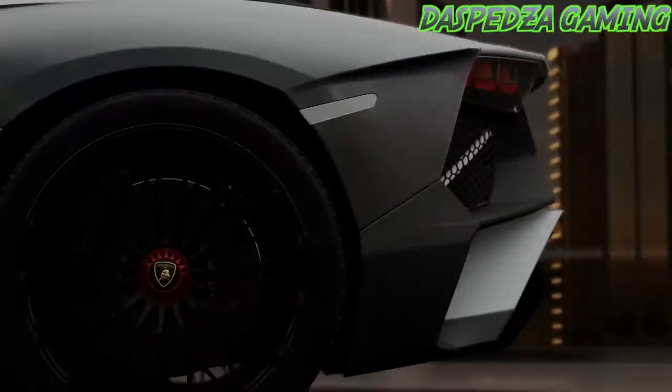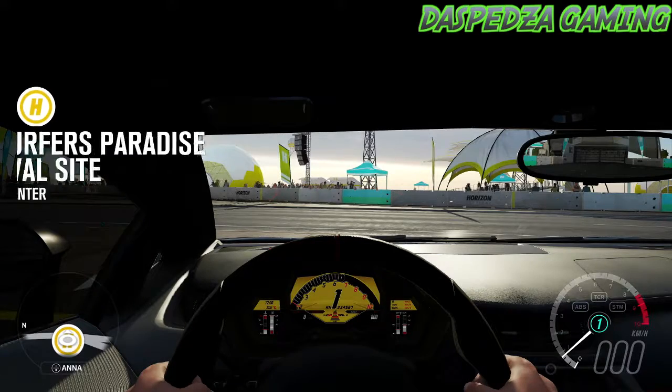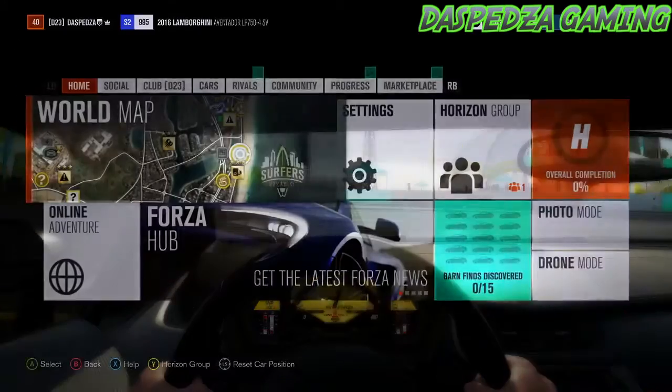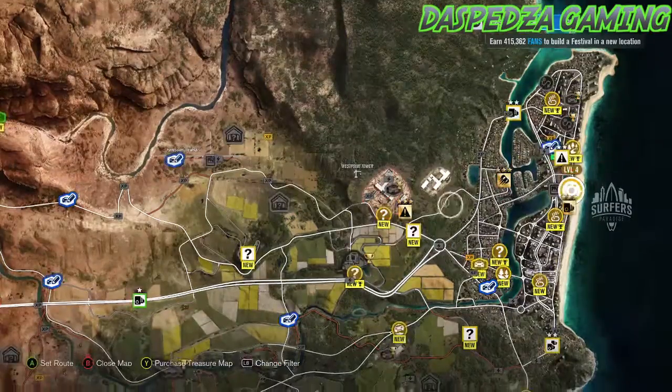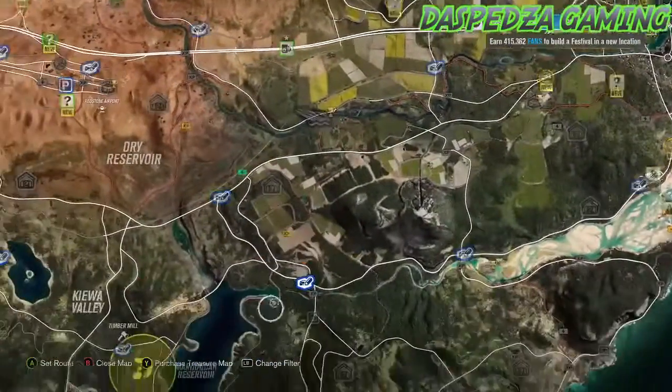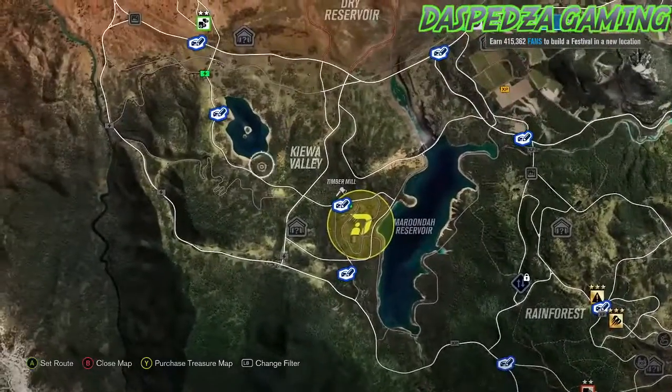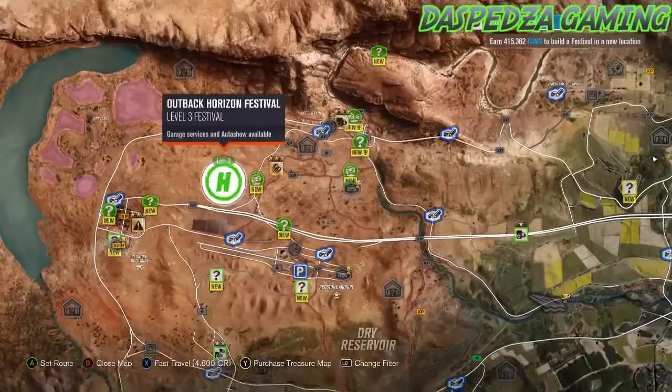First, I'm going to take the Lambo out for a little bit of a drive. I was going to go between the Lambo or the Subaru, and let's take the Lambo. So where do we want to go? Let's go for a bit of a drive. We could go to the rainforest, the Kiwa Valley, out the outback.